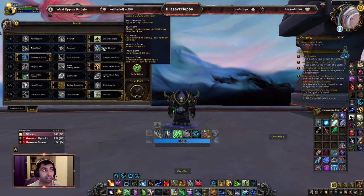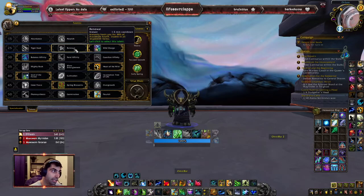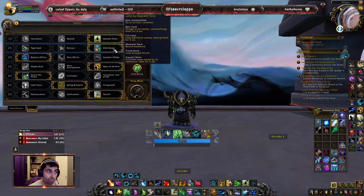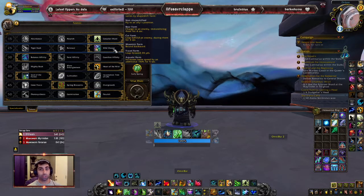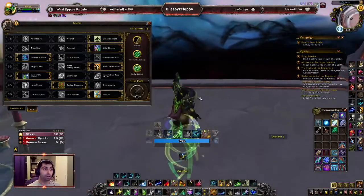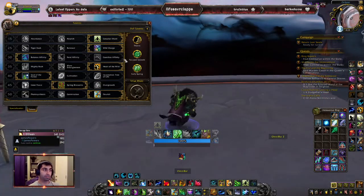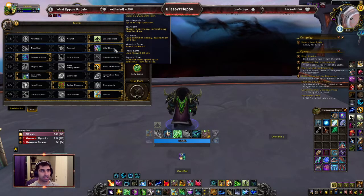For big high keys, maybe Tyrannical, Renewal is not bad — you can go bear form and heal yourself. I like Wild Charge though; it's a lot more situational. You can leap out of stuff, leap to your teammates. When you're in human form, Wild Charge acts like a Disengage. So if you get pushed back by a mechanic, if you're in human form and there's someone to target, you can instantly jump right back. That's going to save your life a couple of times. A lot of use for it in dungeons — that's what I play.